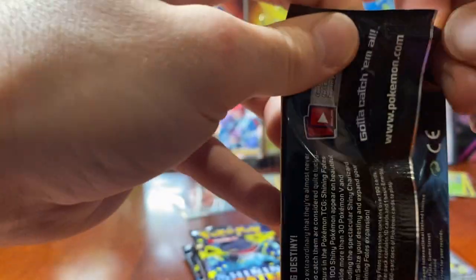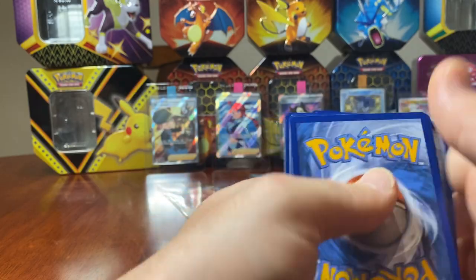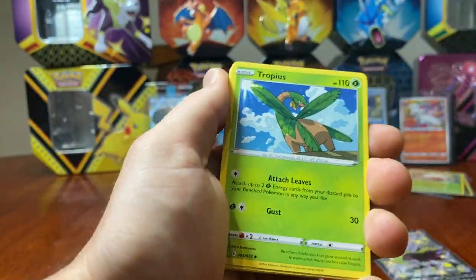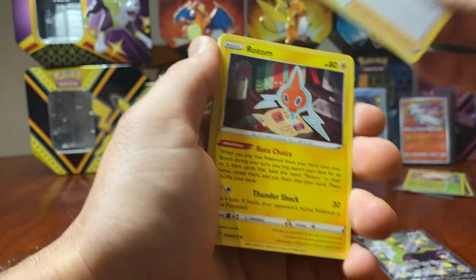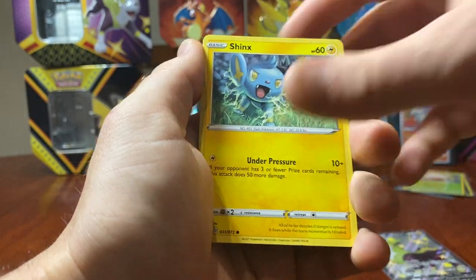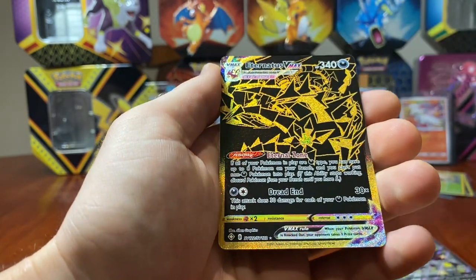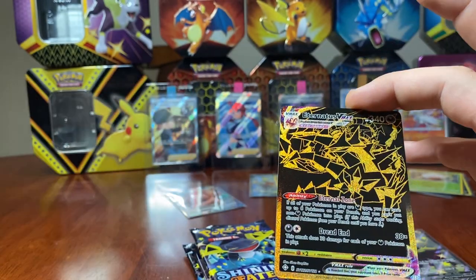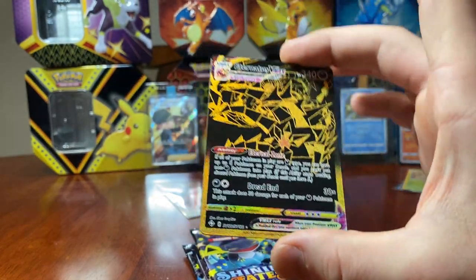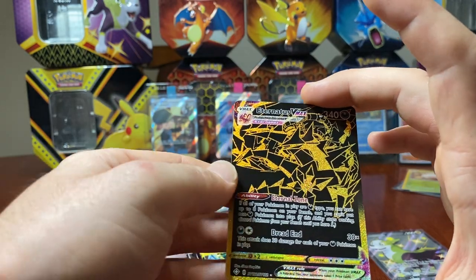Next one — okay, let's go water — no, fire. Tropius, Gym Trainer, Rotom, Buizel, Yanma, Trapinch, Shinx, Rowlet. We have a... holy moly! An Eternatus VMAX gold! That is absolutely insane! Yesterday I pulled the Eternatus as a V card and now I've got the VMAX — that is an absolute groovy pull and a half!